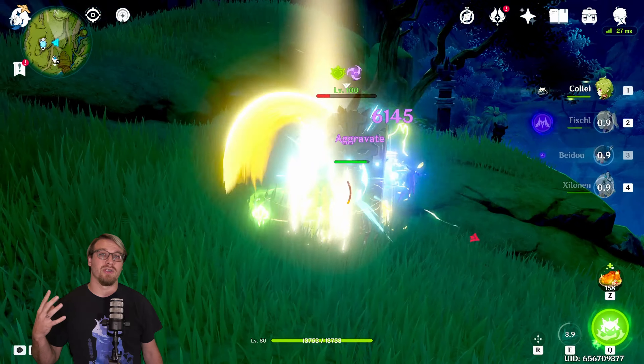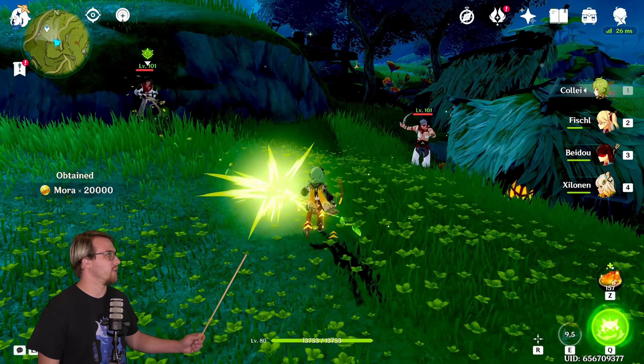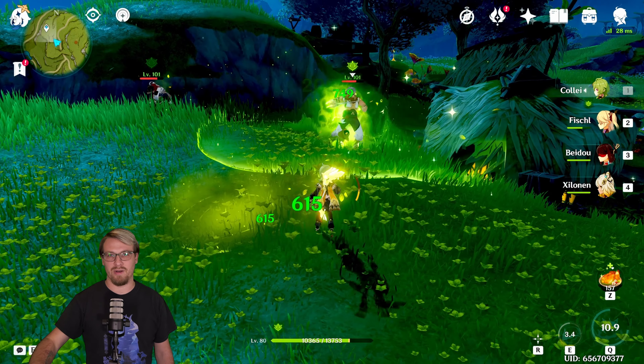If you trigger one of those reactions whenever the boomerang returns and is spinning around, you can swap characters and it will continue to spin around your on-field character. So this allows her to do some off-field dendro application with her spinning boomerang around her on-field character.